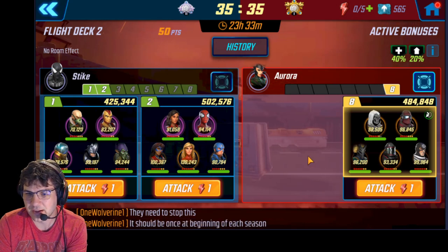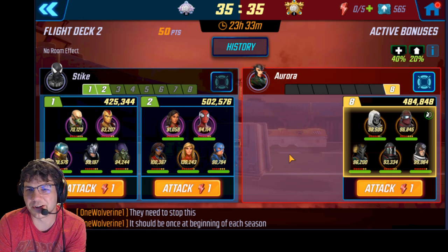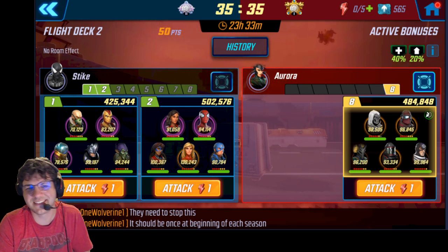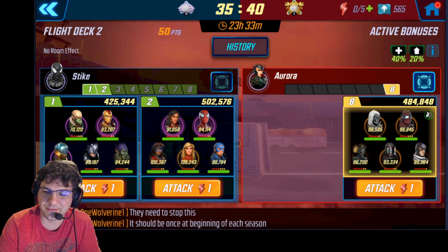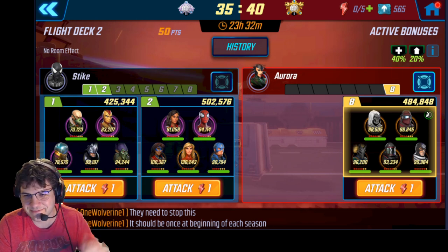That was somewhat easy. Black Order can definitely punch up pretty big on Emma's Marauders. Lesson learned: put Corvus next to Cull so he gets the ability block from Strife, and other than that, just hold off until turn three for Thanos' special and you should be golden. Pretty simple — good night.